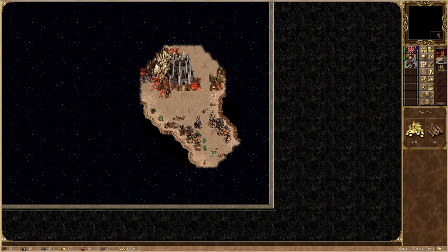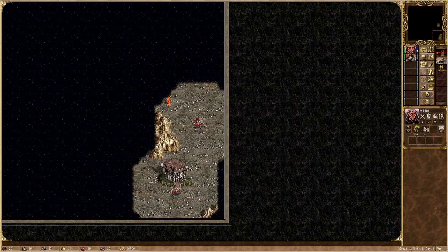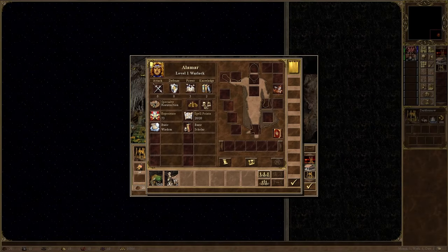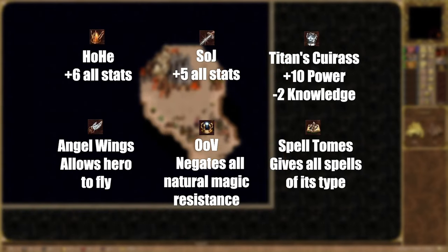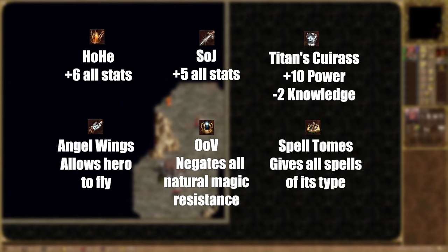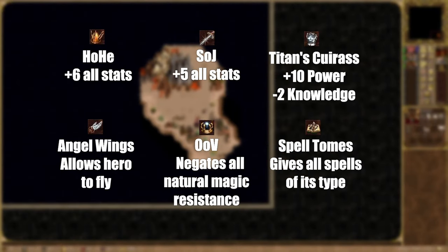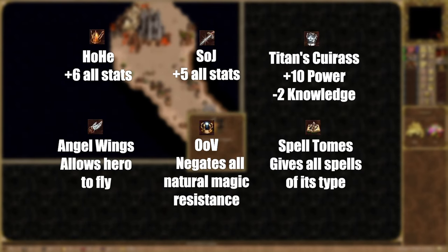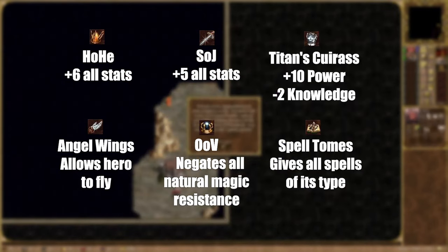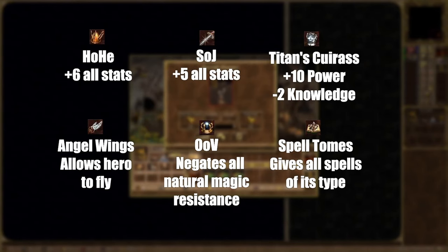Now, how do I get Town Portal? This scenario is actually quite forgiving in this regard, as in the bottom right corner of the underground there is a random relic artifact. That means I can get the strongest stat boosting artifacts like Helm of Heavenly Enlightenment, Sword of Justice, and Titan's Cuirass, utility artifacts like Angel Wings, artifacts like Orb of Vulnerability that can make for some creative strategies, and most importantly — spell tomes that give me all the spells of a certain type. In this case, I need the Earth Tome so I get access to all earth spells, including Town Portal. But it's guarded by several black dragons, so I can't just waltz in and grab it.